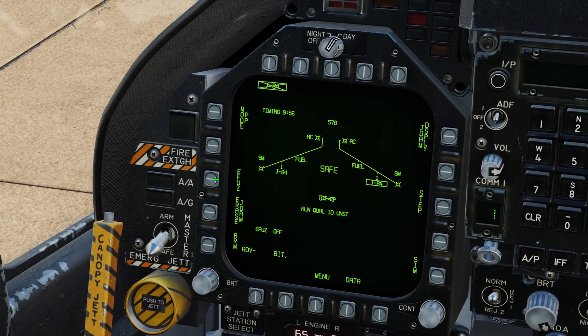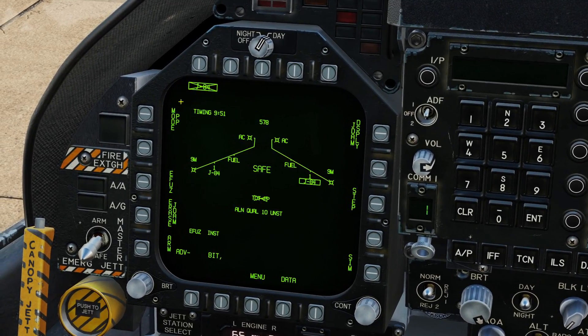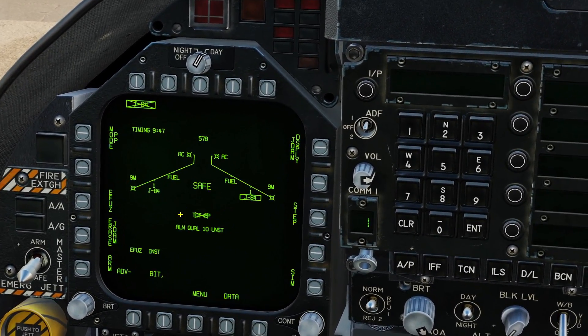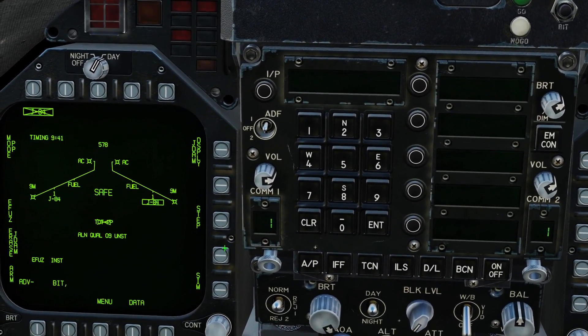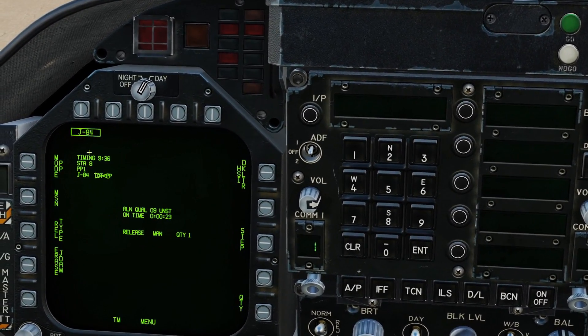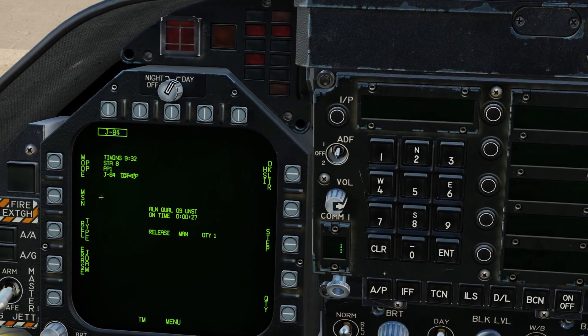Select our JDAMs. Free plan mode we're already in. eFuse — you want to set that to instant. We're going to see our timer here count down; it takes about three minutes or so. Eventually, if this says alignment quality 10 — now 9 — and unstable, eventually that'll get down to 0-1 and good, which is what we want. But in the meantime, we can go to release type and set that to manual. So we're in our JDAM display now.